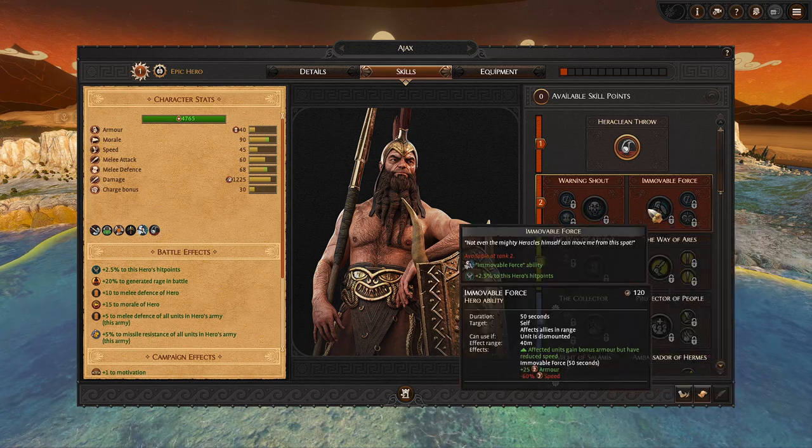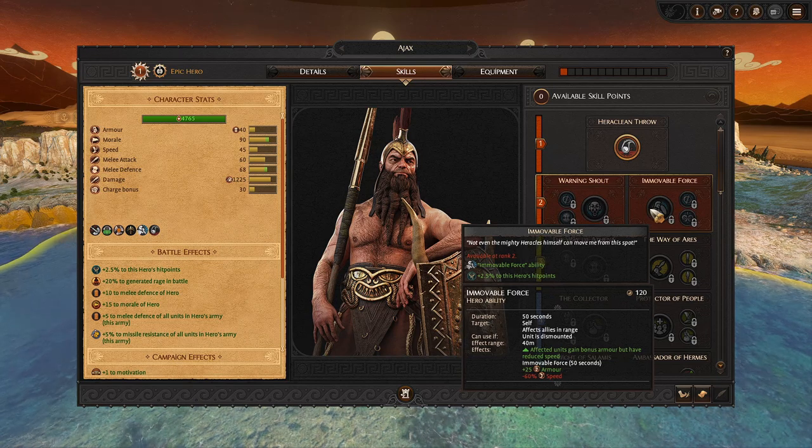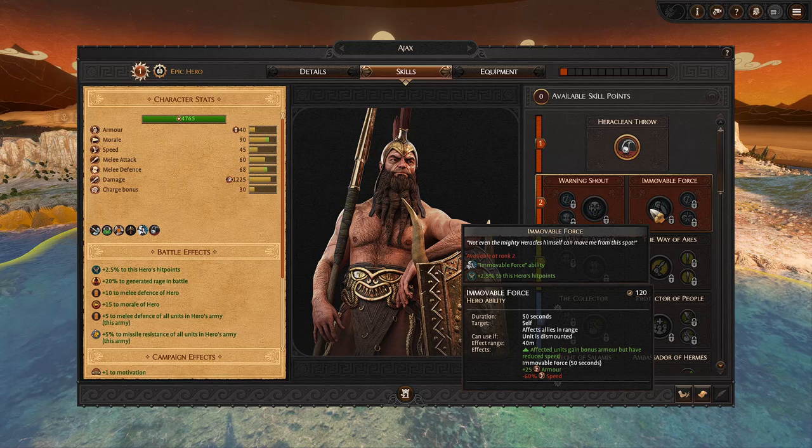Immovable Force only lasts 50 seconds, but hopefully with the speed of combat you'll route the enemy. The most typical fighting style for Ajax's army is heavy shielded infantry in front and high-tier ranged units in the back with expert accuracy that doesn't hurt your own units — no friendly fire. You just rain down arrows into your melee line and deal massive damage. You don't need to move. All you need to do is have your infantry occupy the enemy while your ranged units go to work. The 60% speed loss doesn't hurt badly for 50 seconds, and you can still chase afterward while taking less damage overall.